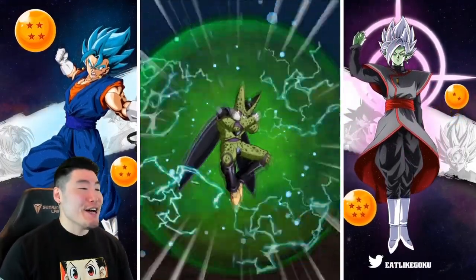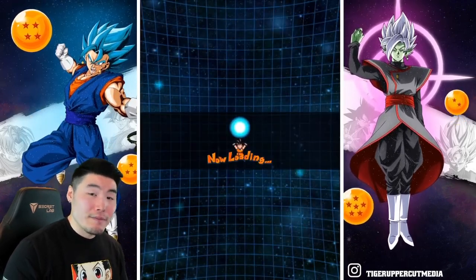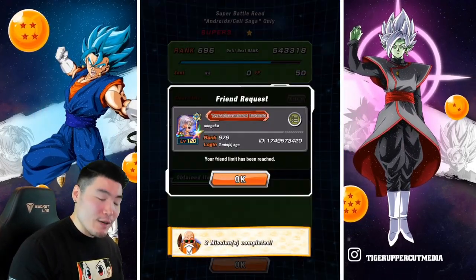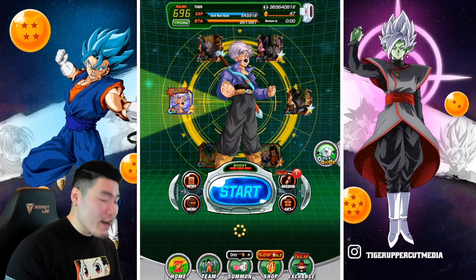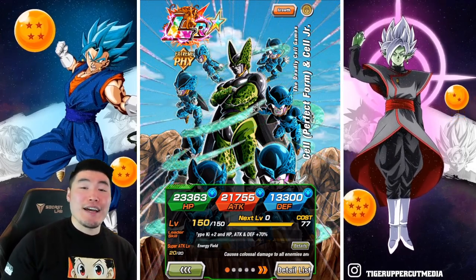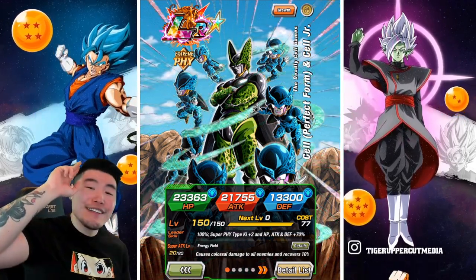The double Cell combination finishes the job. And there you go, guys — that is the Android slash Cell Saga stage of Super Battle Road, stage 55. Not as easy as I was expecting; I really wasn't thinking it was going to give me any issues, but these guys hit really hard, so proceed with caution in your personal runs. That's going to do it for today's video. Thank you so much for watching — if you liked today's video, make sure to like the video, sub to the channel if you're new, and hit that notification bell. Until next time, have an awesome day. I'm Tiger with Tiger Uppercut Media, signing out.